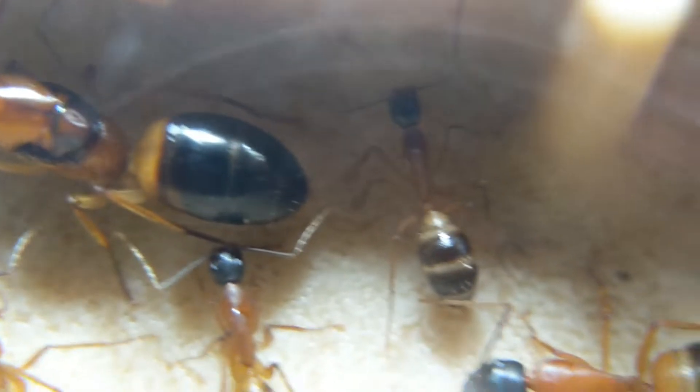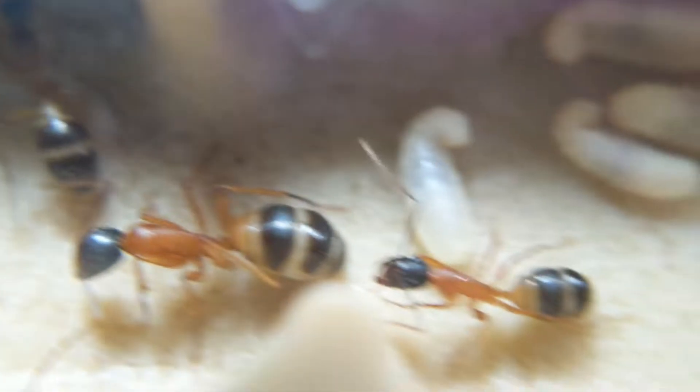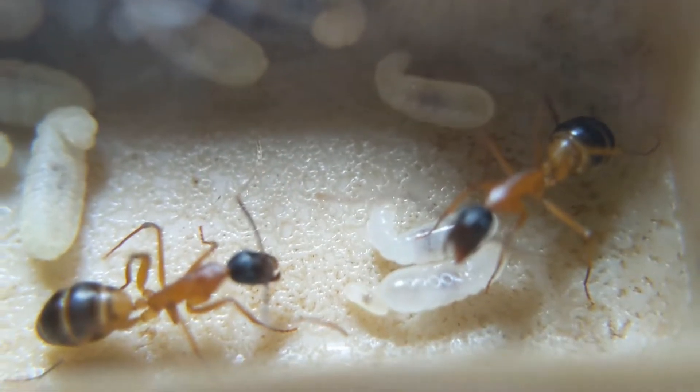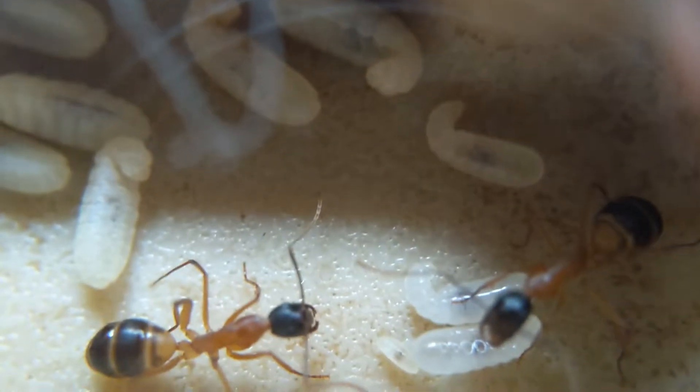They constantly have tons and tons of eggs, larvae, pupae and all that, but I don't know where it all goes at the end of the day. They have well over 100 larvae here next to the queen, alongside a few workers, and for some reason it just gets eaten or just doesn't develop correctly. It's really frustrating because I really want to get this colony big, because they're beautiful ants.